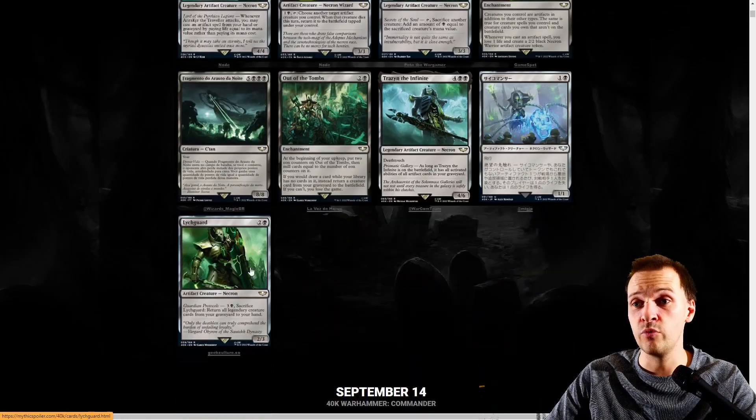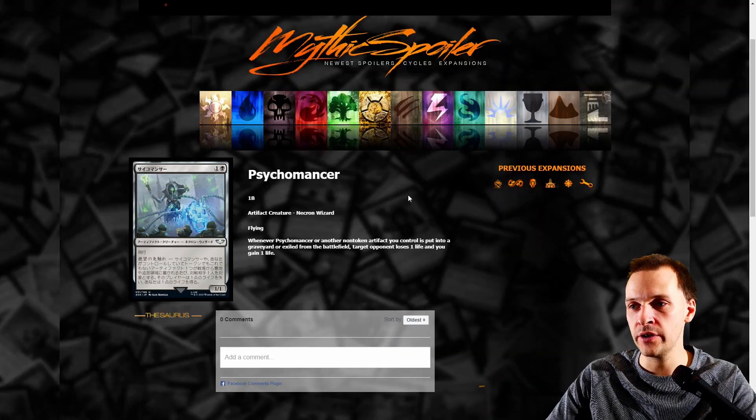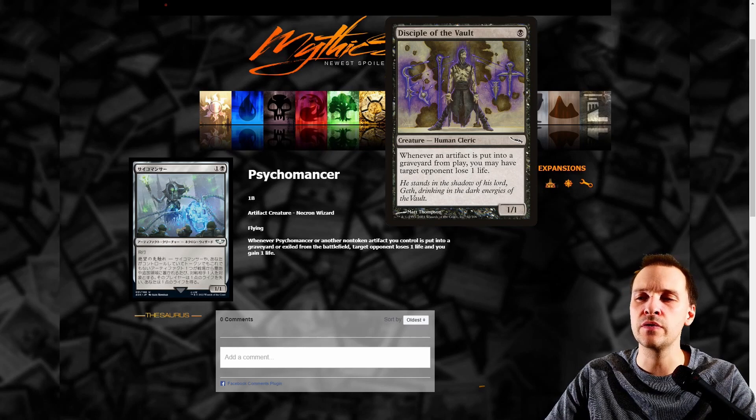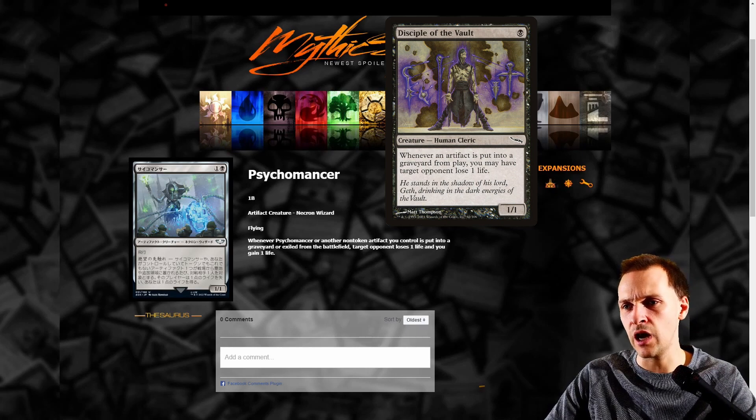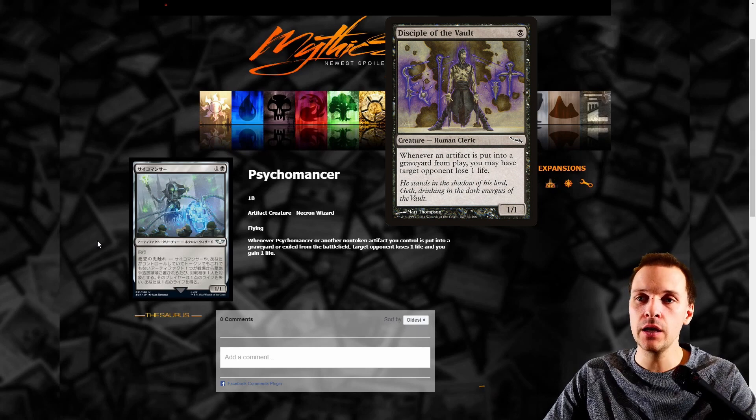Now we have a bunch of Necrons. Leash Guard: return all legendary creature cards from your graveyard to your hand — too expensive, not good. Necron Wizard: whenever another non-token artifact you control is put into a graveyard or exiled from the battlefield, create a token. There's another card doing a similar thing — Disciple of the Vault or something. I think I actually have this model in my basement. It's good — you can have this in your deck. It's just another version of a card that already exists, nothing bad with that.